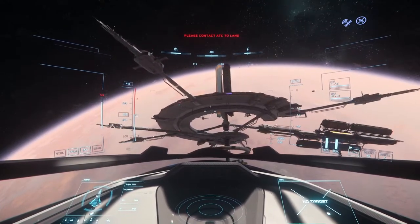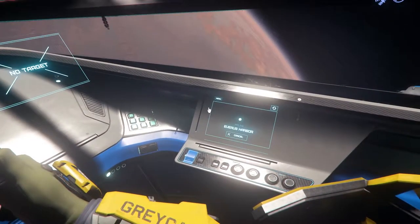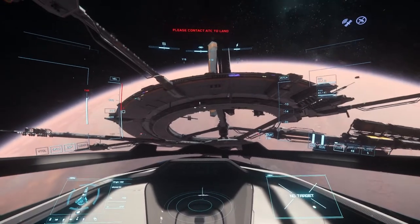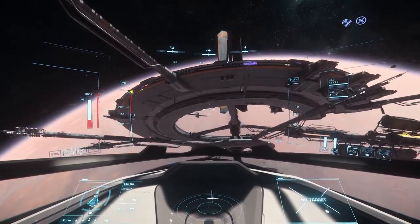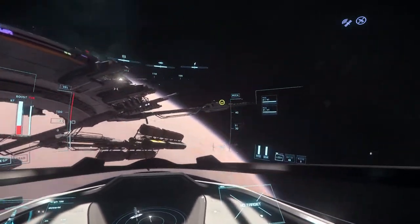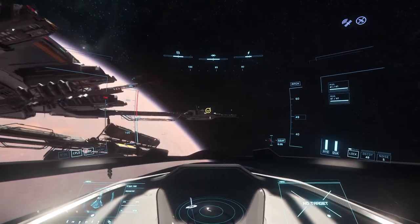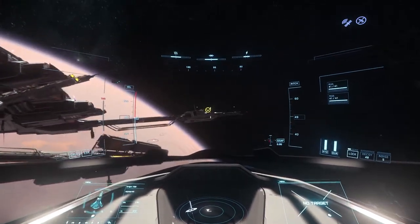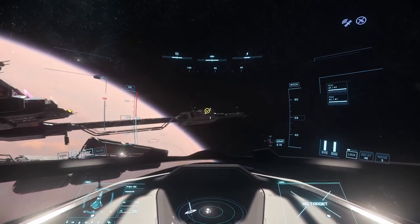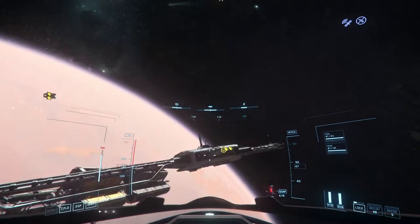Once that shows up, you can go to your comms and then contact the ATC and they'll give you a landing waypoint — which it's right there for me. Landing gear deployed.